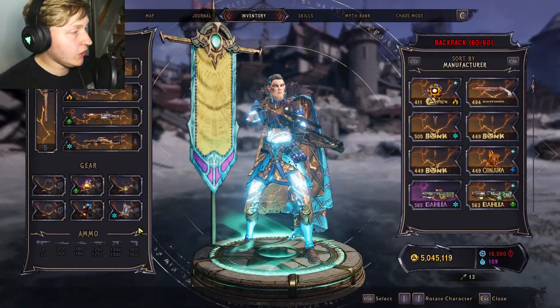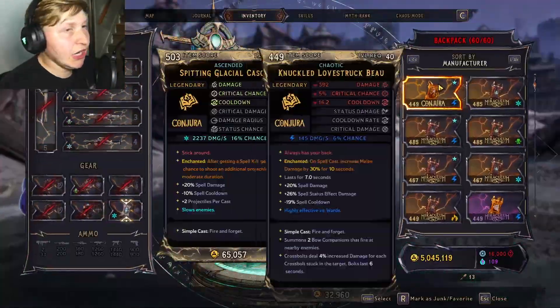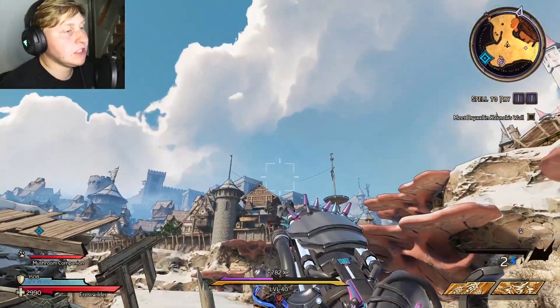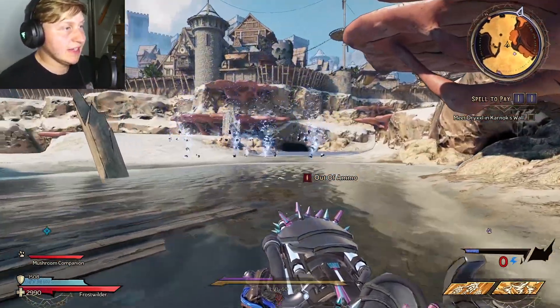Now we have this gun that shoots double projectiles and we could potentially stack this over and over and over. If I wanted to, I could re-equip the spell, kill a new target, and then unequip the spell again after we get a kill. And that's the reason why we have a times-four Thunder Blue Cake, which means we have a lot more projectiles than we normally do with this weapon.